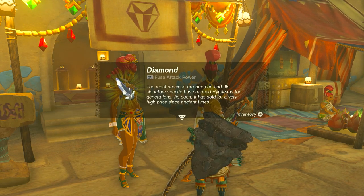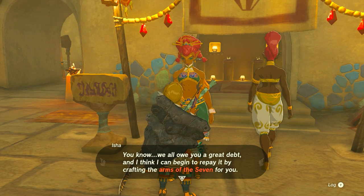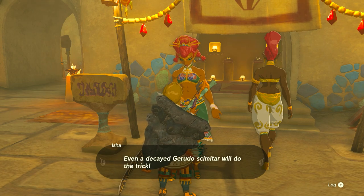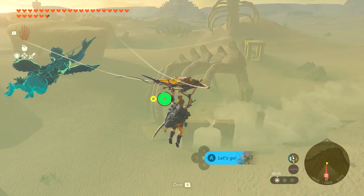This reward is going to be a diamond. Then she's going to tell you she will make you the Arms of the Seven, which is the Scimitar of the Seven sword as well as the Daybreaker Shield. But she's going to need four diamonds, ten pieces of flint, a Gerudo Scimitar, and a Gerudo Shield. It doesn't matter if they're decayed — you just need to have one of each of those items.